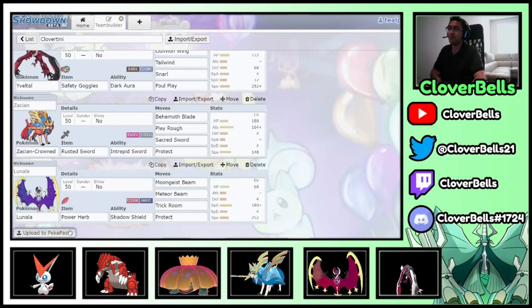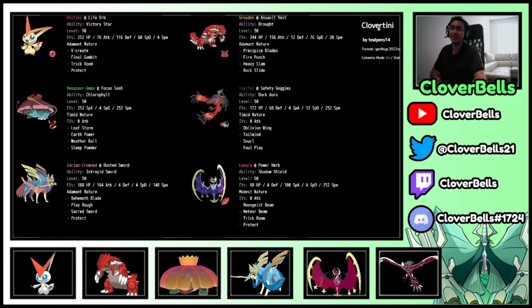I've uploaded the team to Pokepaste — I called it 'Clovertini,' sounds like a cocktail. I like how this team looks: the Sun boys — Venusaur, Groudon, and Victini — the support with Yveltal, the big bad dog in the back with Zacian, and Lunala as the bulky Trick Room setter. In some matchups you can't bring Victini and sometimes it's better to bring Lunala. On a team with Airstream, Trick Room, and Tailwind, that makes a team very difficult to play against — there are different modes you can play in a best-of-three tournament.